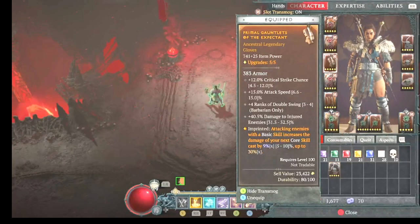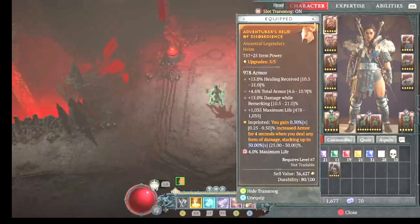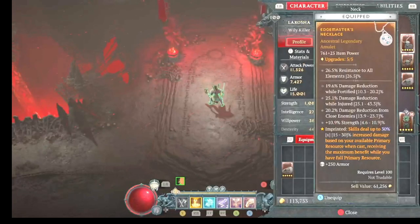Basic attacks increase core damage because you're alternating a basic attack every time, so it's nice to get an extra 9% damage on your core skill. Iron skin — I don't even use it for this fight, so it's kind of left over, but whatever. Armor — with the attack speed you have, this is pretty much capped and helps keep you nice and healthy.